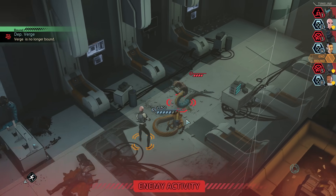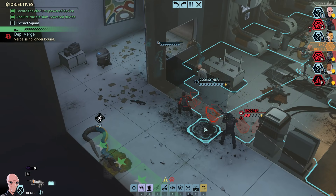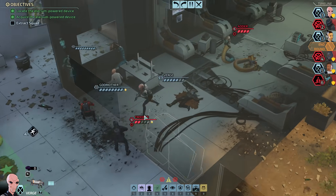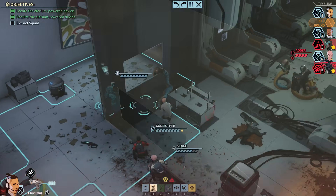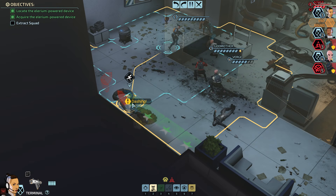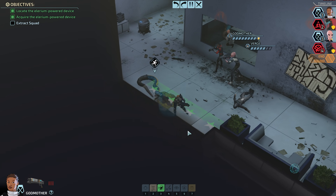Alright, so Verge gets to come and arrest this dude. Subdued the hostile. Alright, and as long as this bruiser doesn't do anything horrifying, I think we're clear. Do I want to... I think we could just escape her. Verge and Godmother are close enough to getting out that I don't think they're in any real danger here.